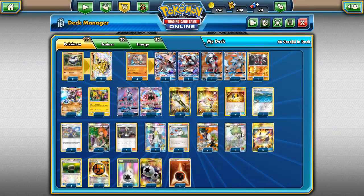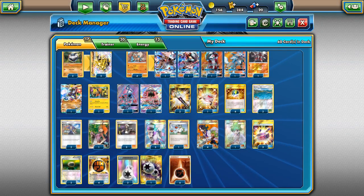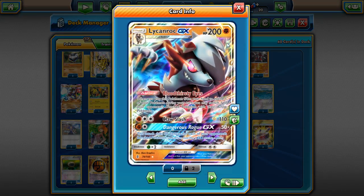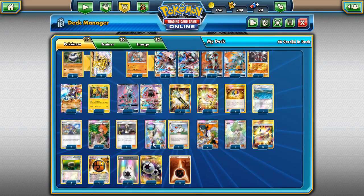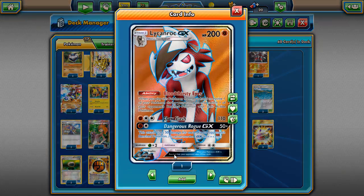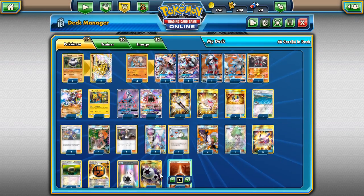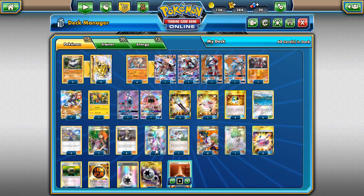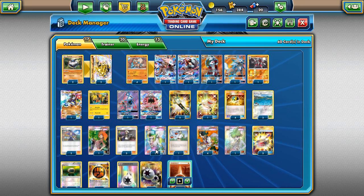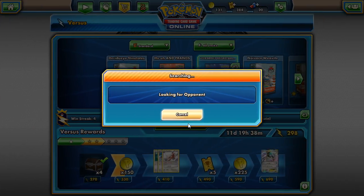We play four N and four Sycamore for draw support, one Wally, three Guzma — you will discard Guzmas early on, so three is necessary since late game you might only have one left. Three Choice Bands for more damage, two Float Stones since Zygarde has a three retreat cost and Lycanroc has two. Four Strong Energy for 20 extra damage, three DCE so you can attack with Koko, Lele, and Claw Slash faster, and six basic Fighting Energy. That's the dual Lycanroc post-rotation deck — let's find our first game.